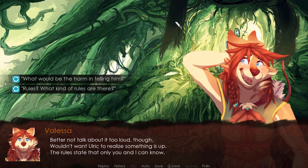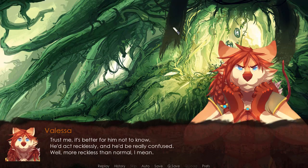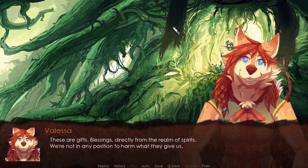I think, therefore I am — philosophy. If you are self-conscious, you must be real. But the way you're acting, yeah — it makes me certain. It's very rare that I become lucid in the vision, but with the evidence at hand I'm very sure. Better not talk about it too loud though — I don't want Ulric to realize something is up. The rules state that only you and I can know. Won't be any harm in telling them? Trust me, it's better for him not to know — he'd act recklessly. These are gifts, blessings directly from the realm of spirits. We're not in any position to harm what they give us.